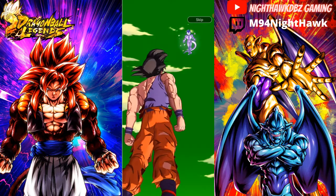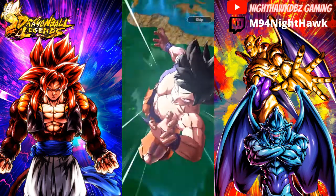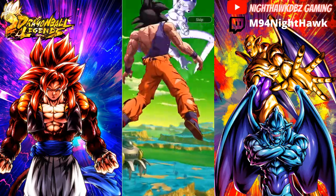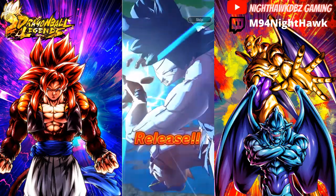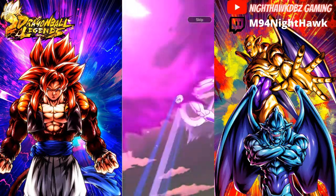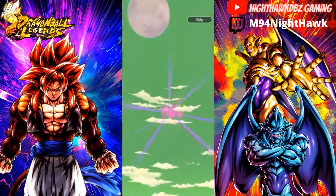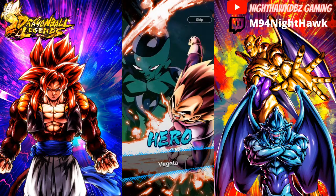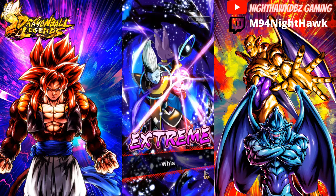Let me know down in the comments if you guys did summon on the banner — which LF did you go for? Did you go for both, did you go for Gogeta, did you go for Zamasu? Let me know how many crystals it took you. So far I'm close to 20,000 crystals and I still haven't walked away with an LF yet.